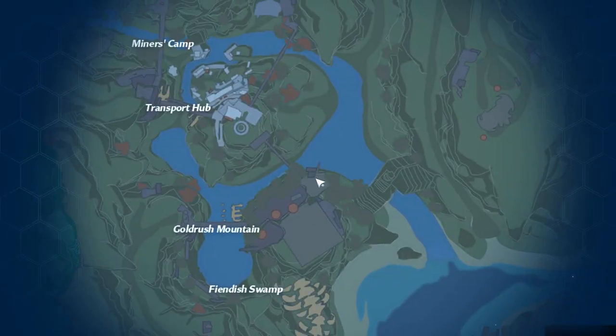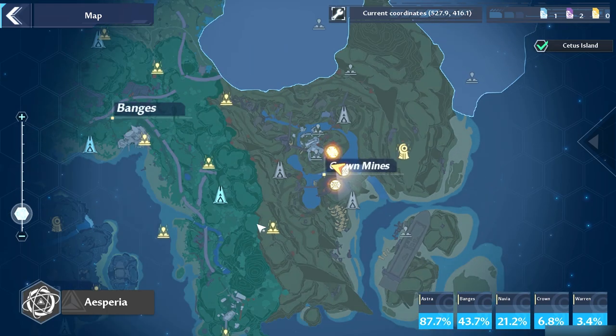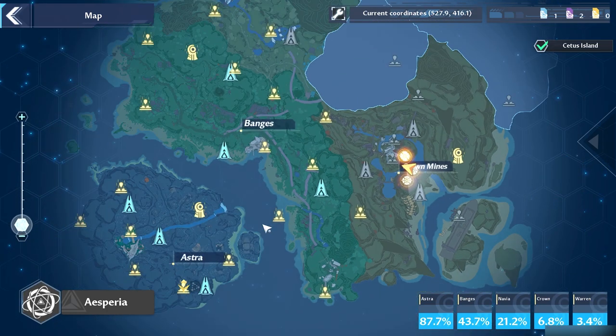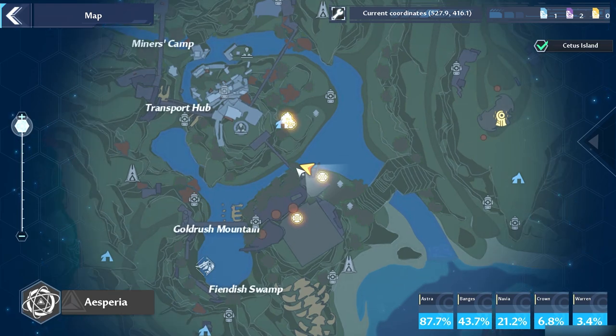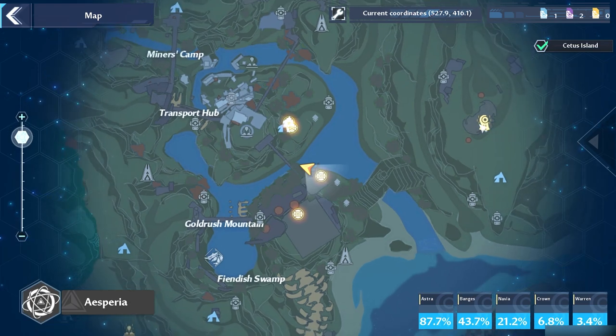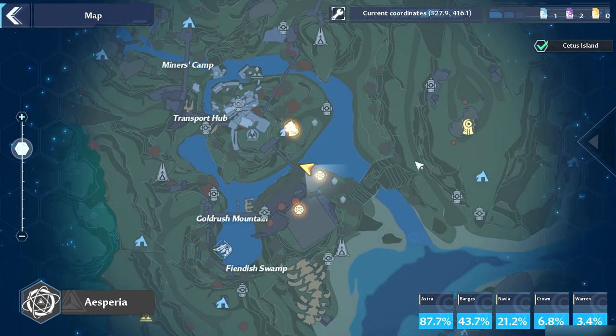But if you do have that, all you got to do is come to the fourth map right over here, right at the spot where I'm at. Coordinates: well, 527. It's really easy to see it if you go to this tower right here, just to unlock the whole map anyways.